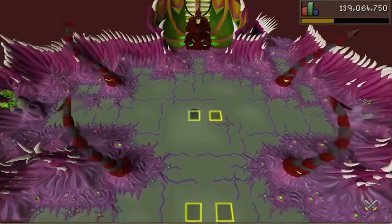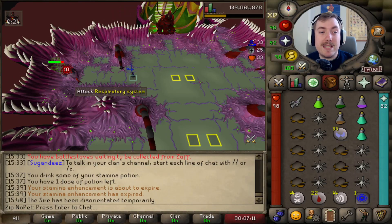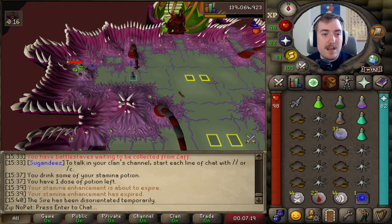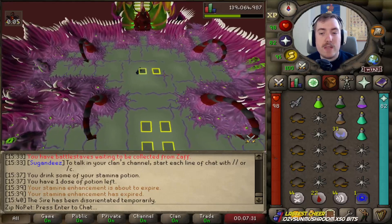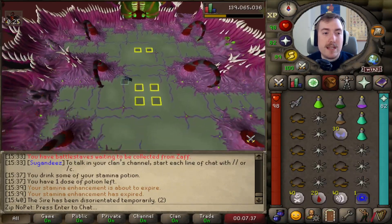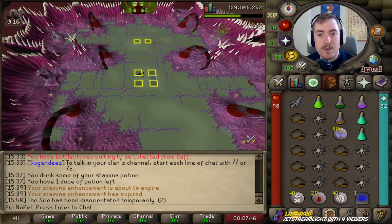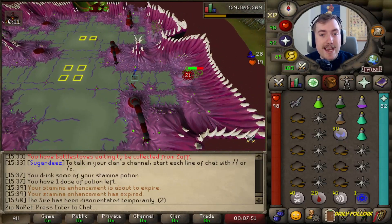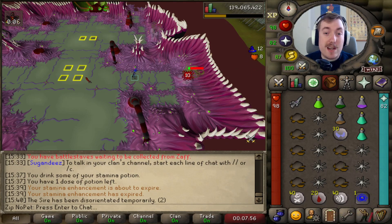First we put it to sleep. These little tentacle things are going to wake up and then fall over — now we just have to kill this thing. The problem is these things regain health pretty quick; that's our main issue. Every time we put the Sire to sleep, we have 30 seconds before he wakes up again. This is doing really well right now. We're actually just going to re-put everything to sleep to reset the timer to 30 seconds. This trident is doing work for us. I was really scared about this — I bought 300 charges just in case. I didn't know if it was going to do enough damage, but it looks like I probably could have gotten away with a lot less.